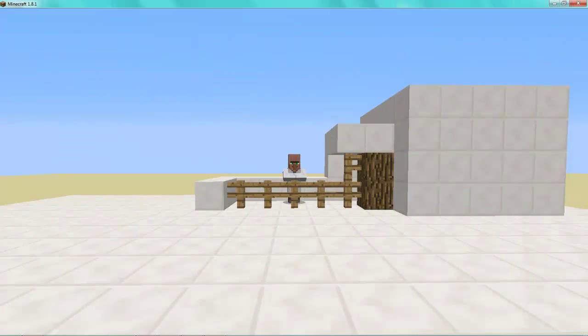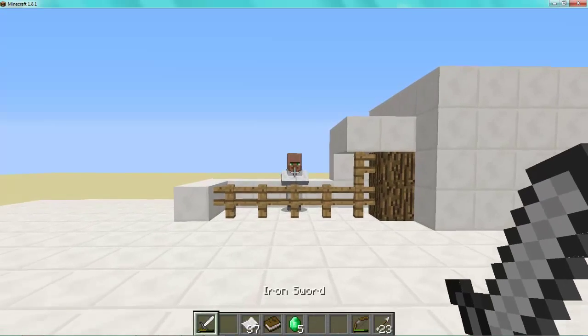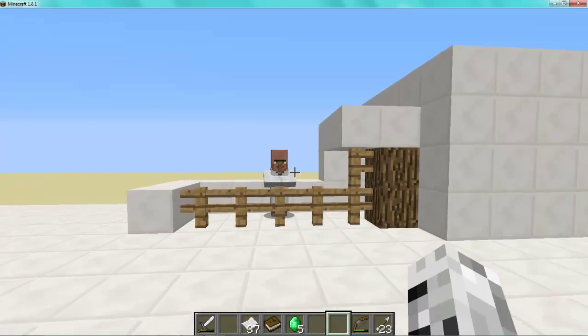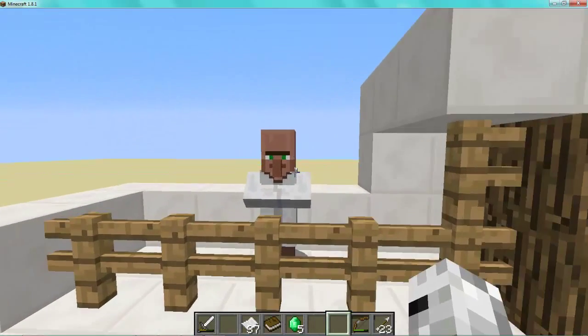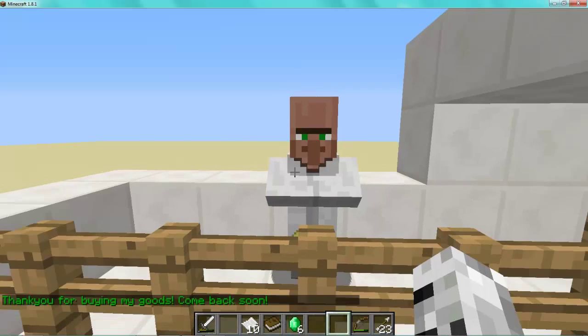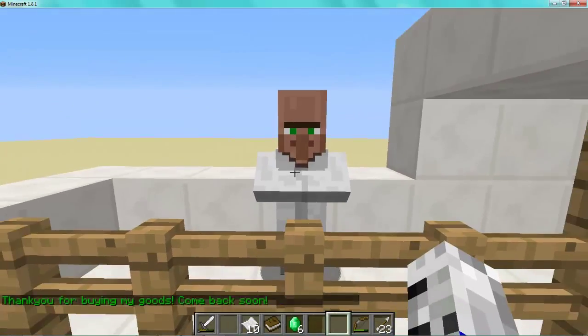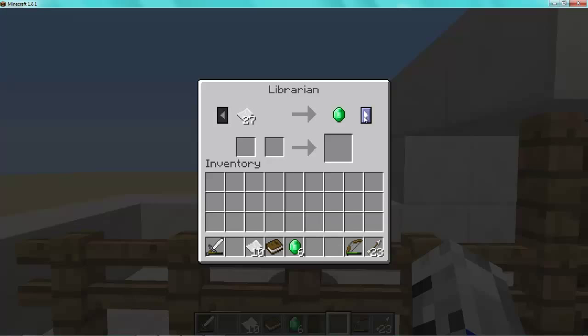Hey guys, welcome back. Today I'm going to show you advanced villager trading — this is pretty cool and very simple. As you can see, I am coming into this guy's shop and I've been trading with him a while. I'm going to trade this paper for an emerald, and you can see he says 'thank you for buying my goods, come back soon.' So I'm going to come back and trade with him again.